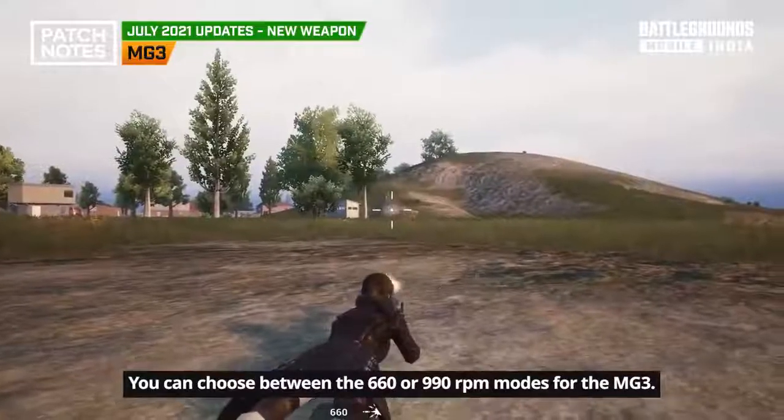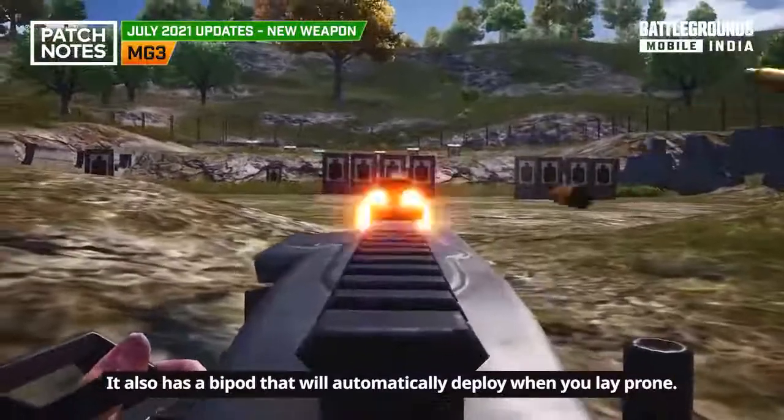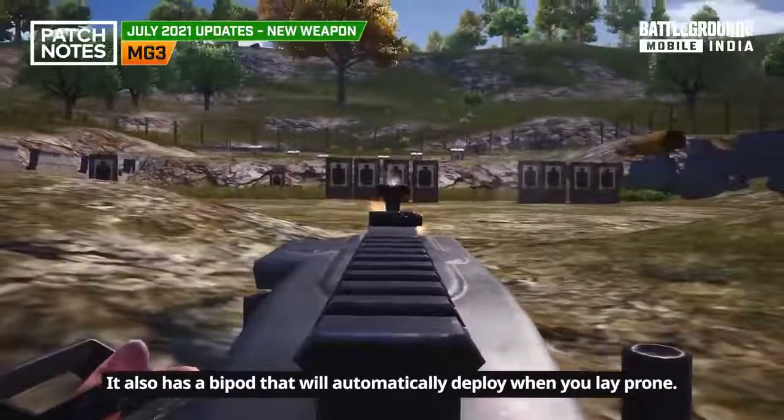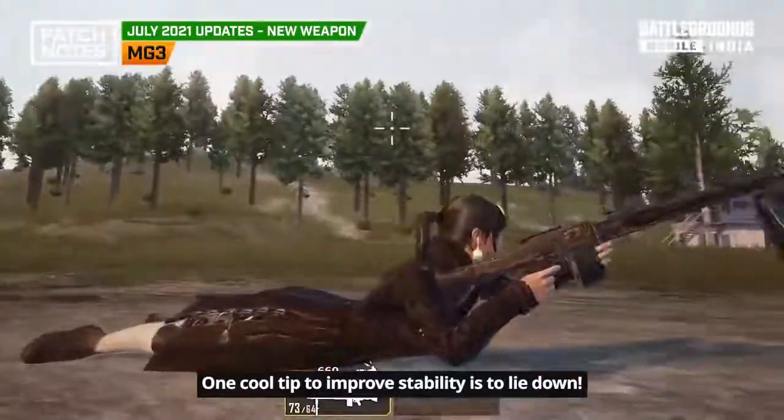You can choose between 660 or 990 RPM modes for the MG3. It also has a bipod that will automatically deploy when you lay prone — one cool tip to improve stability is to lie down.